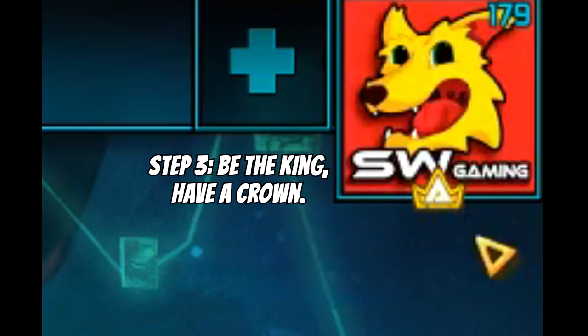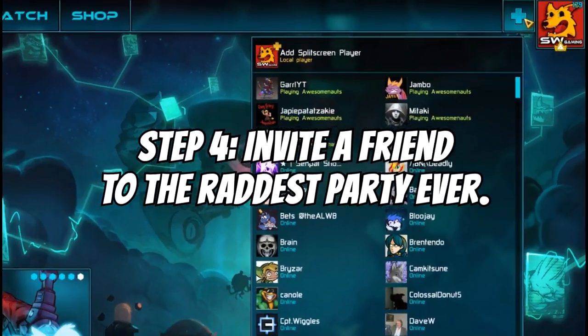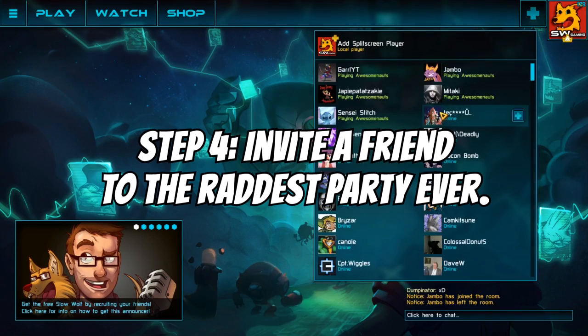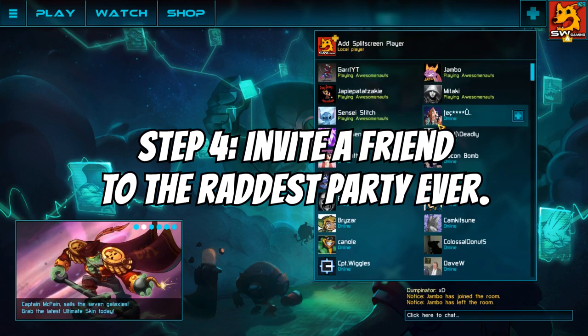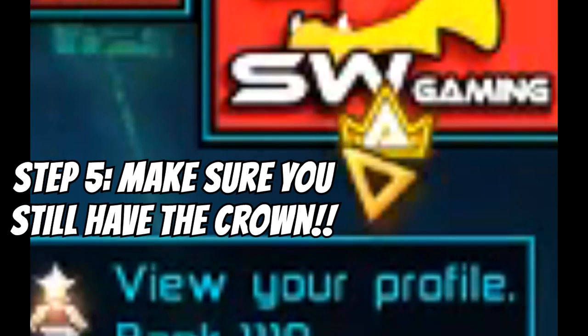You'll see a little crown in the upper right corner — that means you're the party leader. If you don't have this crown at any point during the process, you're not getting the announcer. Make sure you're the one doing the inviting. Go ahead and click the plus button to bring up a list of all your Steam friends, then invite the person who has not played in 30 days or more.